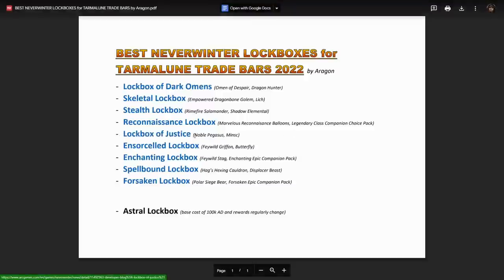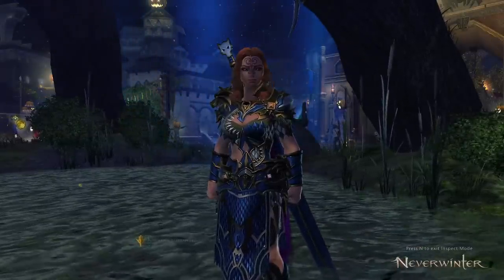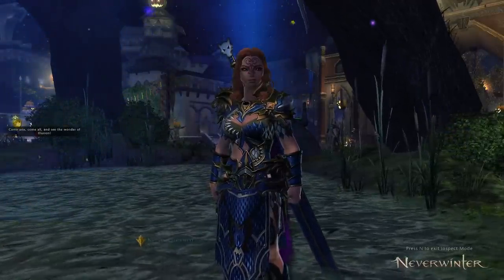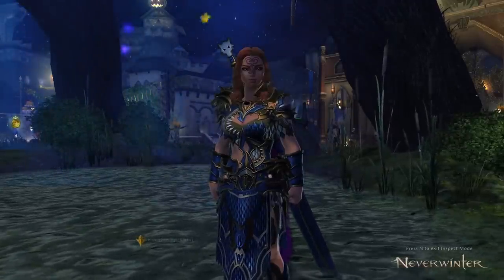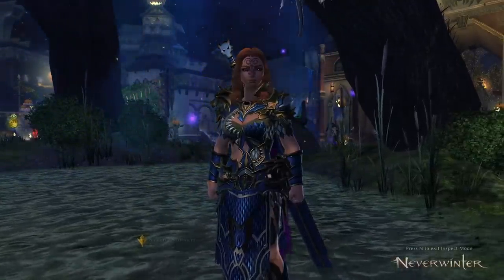Keep in mind if you're a new player without a backlog of Lockboxes of Justice, buying them from other players will be expensive — people hold onto them and drip-feed them into the market at 10 times what they originally paid. Don't buy keys from the Zen Market; just buy VIP, hold onto your keys, get a bunch, and then go on a spree opening your favorite lockbox. Save those keys until the trade bar discount event, then buy the upgrade tokens you need and gain massive character progression, saving millions of Astral Diamonds.